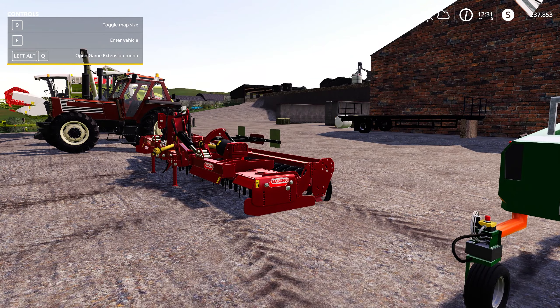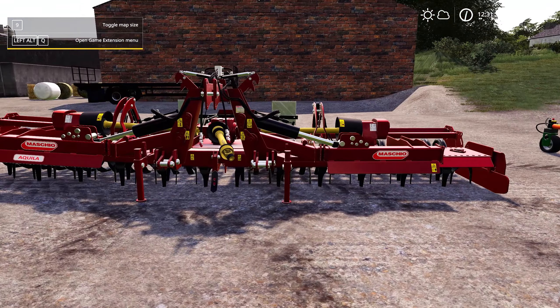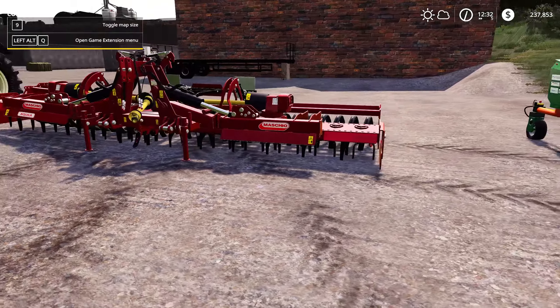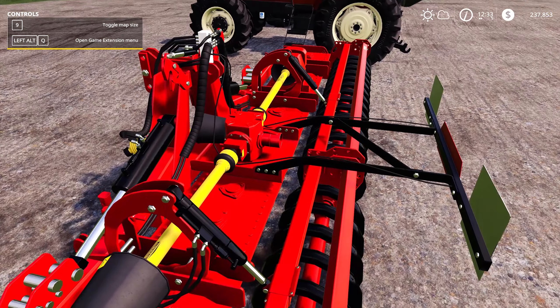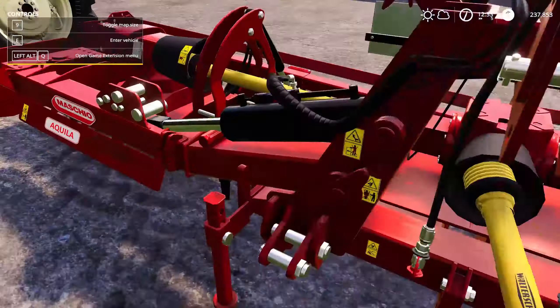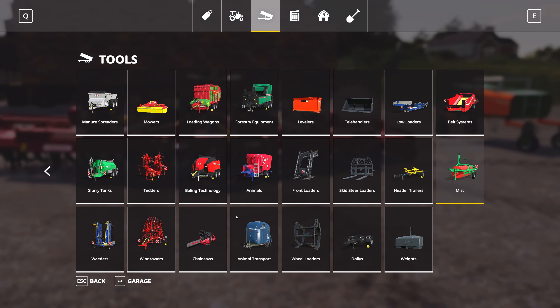Moving along, we're going to look at the Machio Aquila Rapido seven meter - this is a seven meter power harrow and it's huge. This is a joint project by Agri Italian Modern featuring the SMI Modern Team as well, so you know you're going to be in for some really good quality equipment when those names are attached. This is, without exception, a beautiful bit of equipment. Seven meters wide, it's going to take some power, but just check out the detail across the whole machine - it's absolutely sensational.